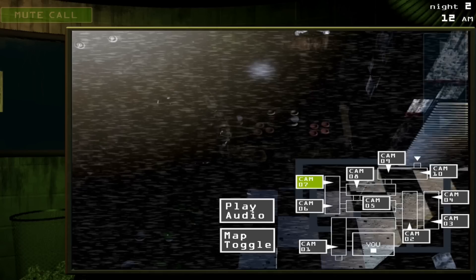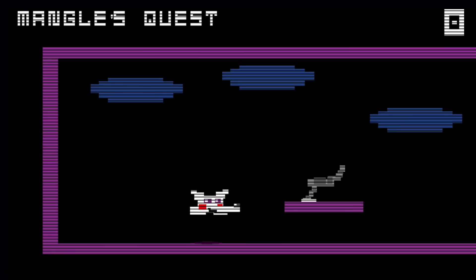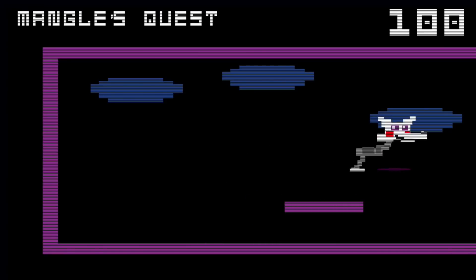So now let's check out Mangle's game. To get to Mangle's game, we need to go to Camera 7. There's an arcade machine in the background with buttons on it. On the left controller, click the buttons in the same order that we saw in the clue — upper left button, lower left button, upper right button, lower right button. And that will start the Mangle game.